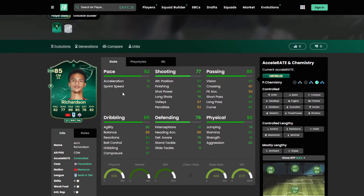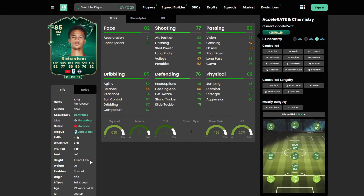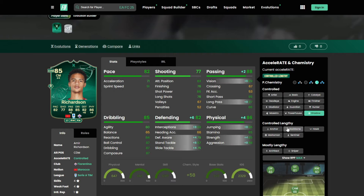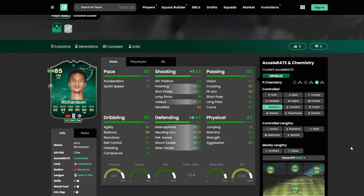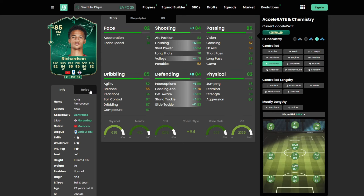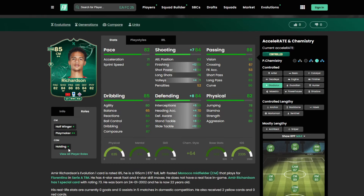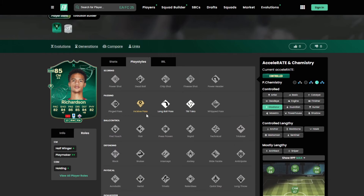Richardson looks like a fantastic option from Serie A — this guy is six-foot-five with incredible in-game stats. You can play him as a box-to-box, attacking playmaker, or in that holding role, it all comes down to personal preference. Shadow, Anchor, and Gladiator are definitely going to be your best bet. Four star, four star — Half Winger Plus, Playmaker Plus Plus as a CM, and Holding Plus as a CDM. Play styles: Golden Decisive Pass, Long Ball Pass, and Tiki Taka.